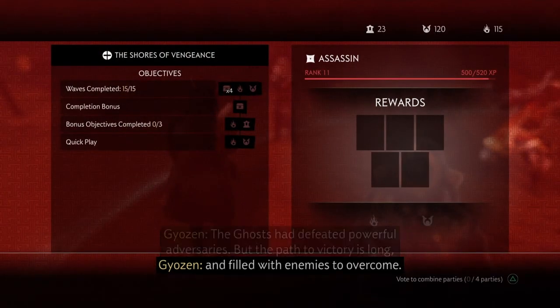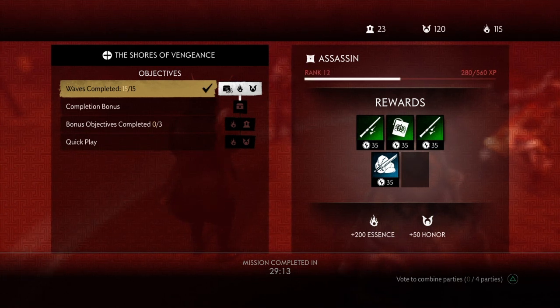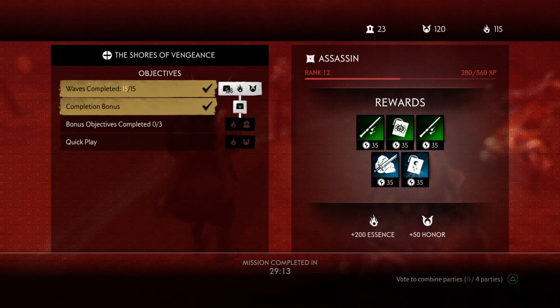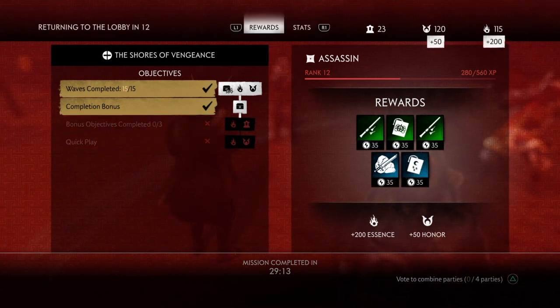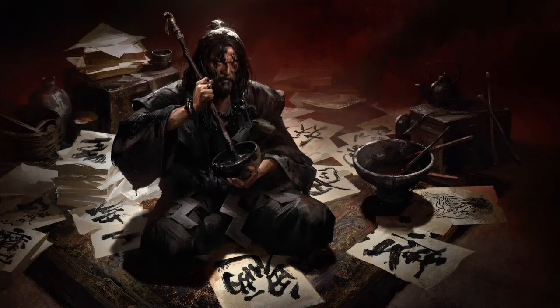The path to victory is long and filled with enemies to overcome. We got four, five rewards. Didn't do bonus objectives — don't know what they were. 37 melee kills, two ranged, nine stealth, 48 total kills, and I died once. Revived people three times. I'll take it for the first time through. Just gotta figure out what those bonus objectives are so we can get more things.